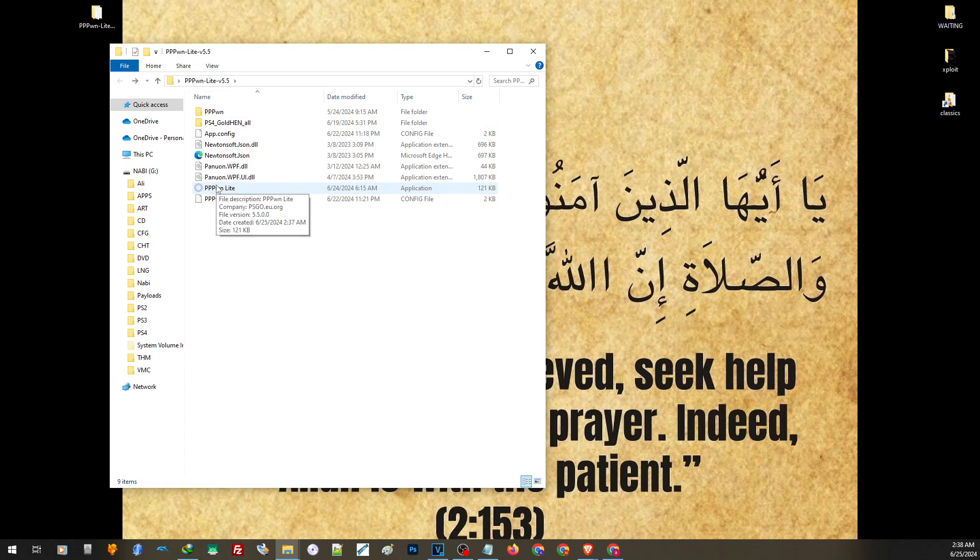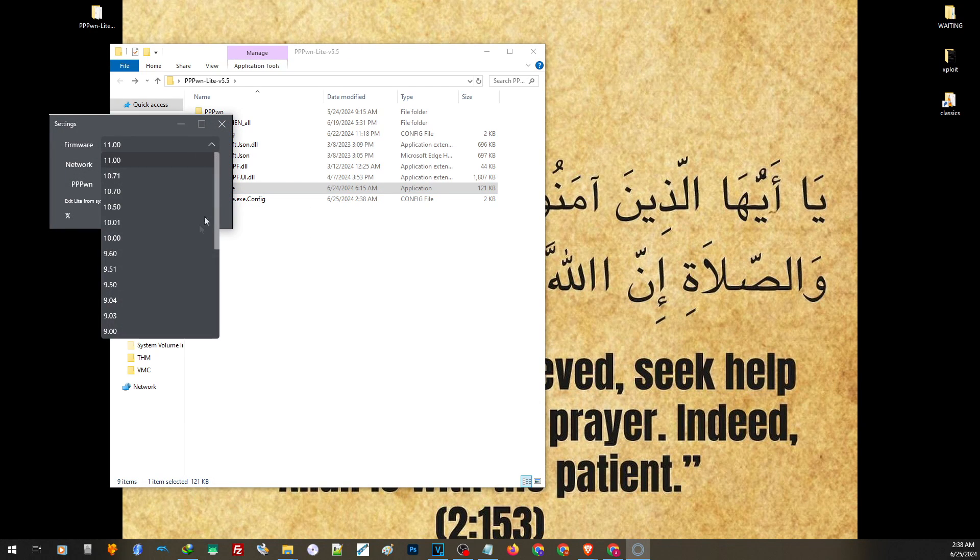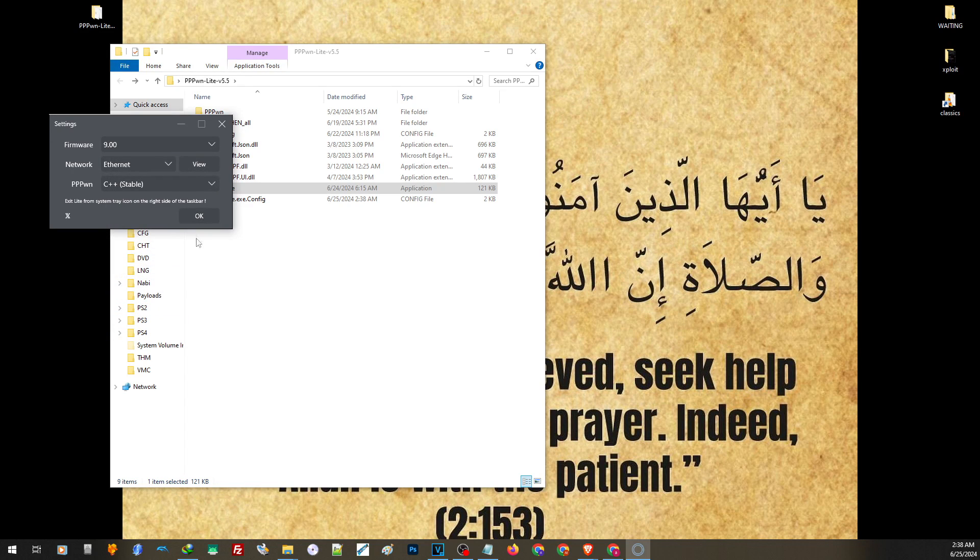Now to run this application, just go ahead and double-click on it. Choose your firmware here — I will be using 9.0 since I am on 9.0. On this version, you can choose which script you want to use on your PS4. The first one is more stable but does not support all PS4 models. So go ahead and try this first, and if you can't get past a certain point, then you can go ahead and choose the other one.